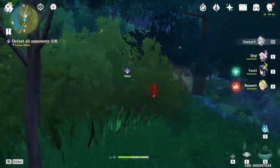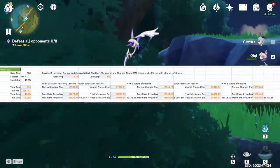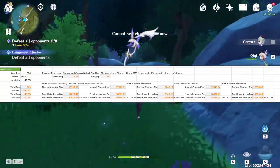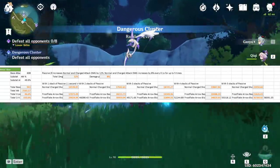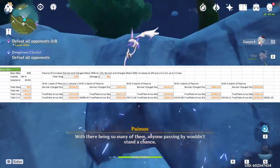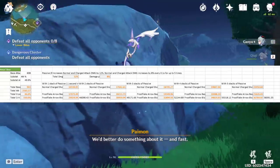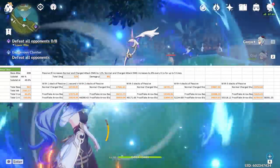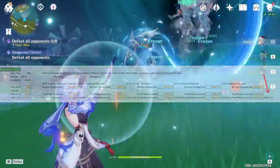Let's first take a look at Amos' Bow. We're taking into account 1 stack of its passive because it's impossible for an arrow to be in flight for less than 0.1 seconds. So you'll always get the benefit of at least 1 stack plus the charge attack damage bonus, which makes your actual shot deal 17,000 damage and the bloom deals about 29,000 damage, for a whopping total of 46,098 damage. At max stacks, that jumps all the way up to 58,391 damage.